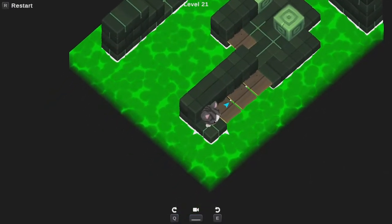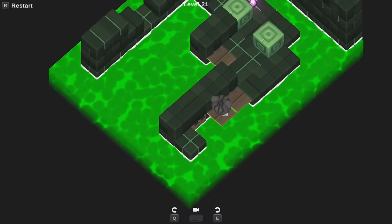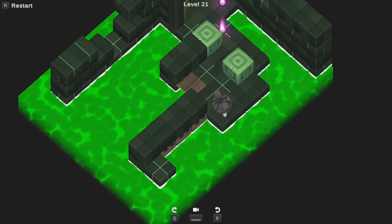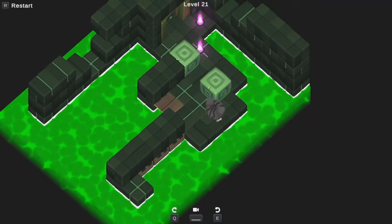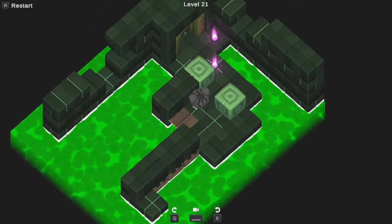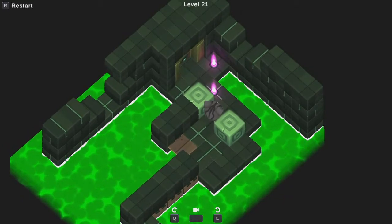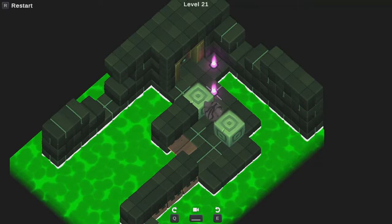Now we're in like the poison swamp — a new biome or something. These disappear after I step off of them. Very nice little tutorial. So basically I can only step on those once, and they are valued resources that I must spend wisely. I can't recall if there was something like that in the previous game — there might have been.